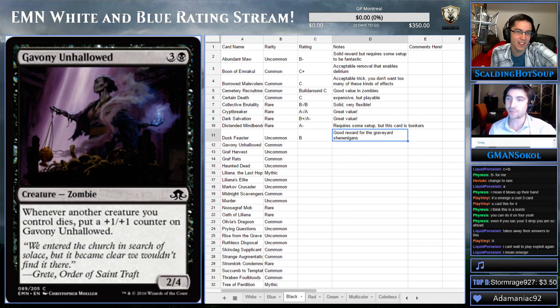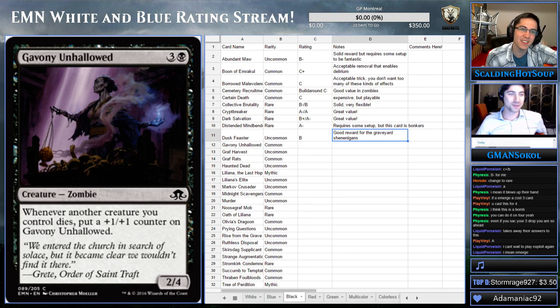I wish the card said less than three and greater than four for the mana costs instead of three or less. That would be really tricky — then they get to keep their three-mana card and you're like, damn it. The reverse blowout.